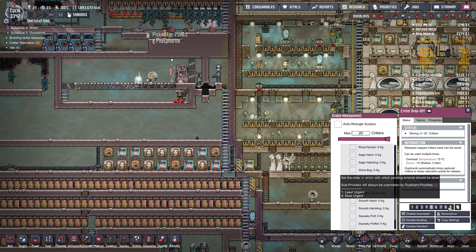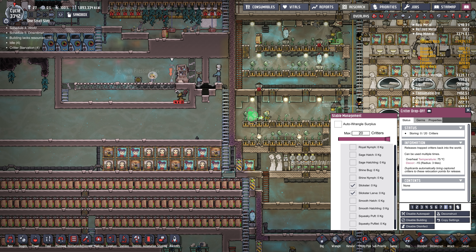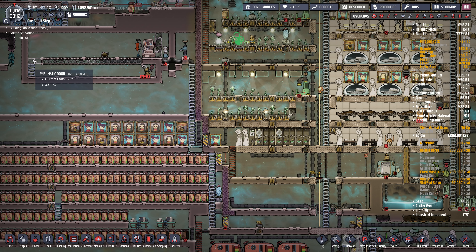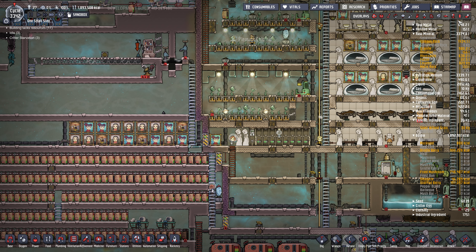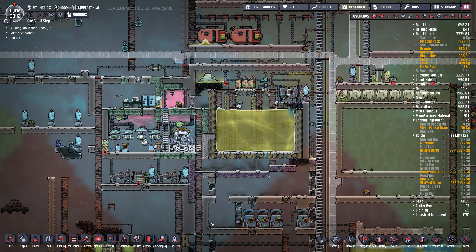I think we're potentially cooking though. I can't remember whether we're destroying the molten Slicksters or not. I'll do this at priority 8 to move those guys up here quickly. We've got enough liquid in here so I'm going to disable these. We now have a proper stable — 76 tiles, that's pretty good. We'll extend it later to maximize this area.